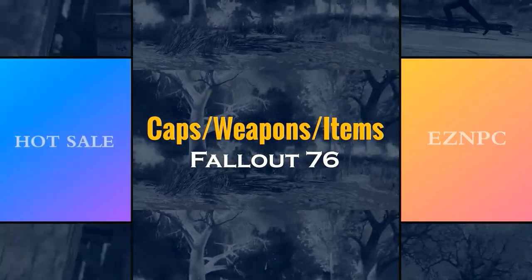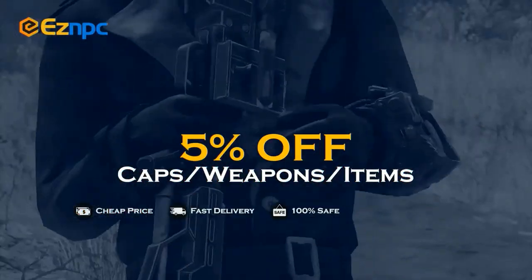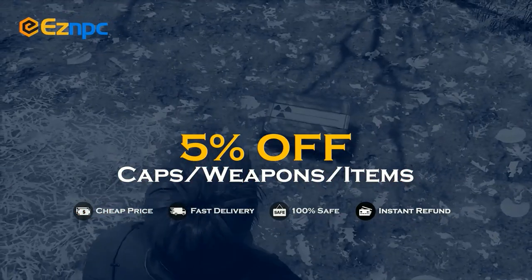If you want a safe and cheap marketplace to bulk buy or sell Fallout 76 items, make sure you use EasyMPC. Use code TR3B to get 5% off — links in the description.